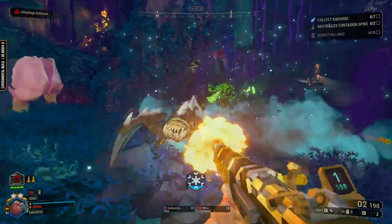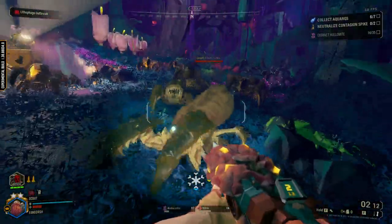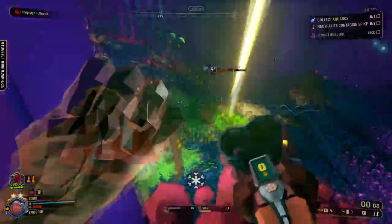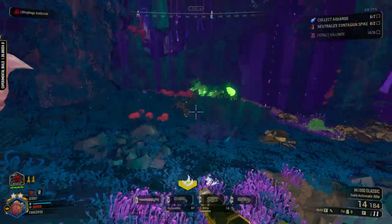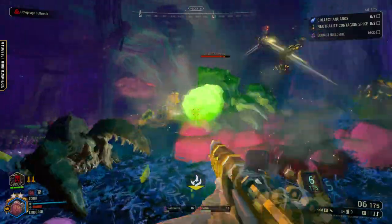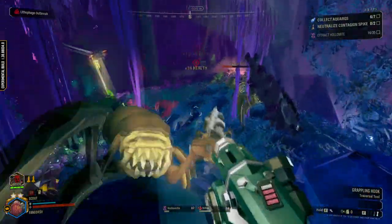It kind of feels like cryo grenades got a nerf, because the bugs unthaw a lot faster. That is just so satisfying. Stingtails got an update where they have heavy armor now instead of medium armor, so they're kind of more like a miniature Praetorian in that sense.